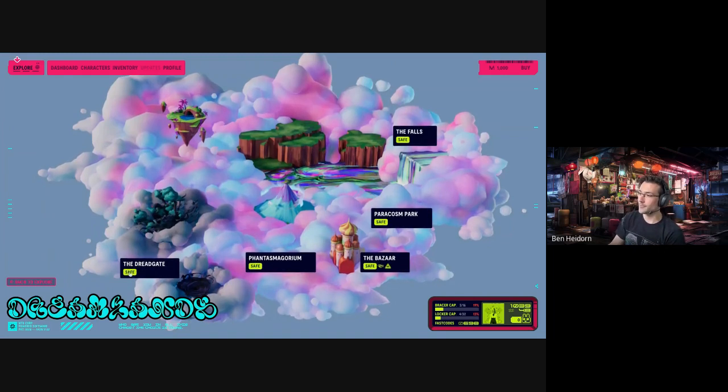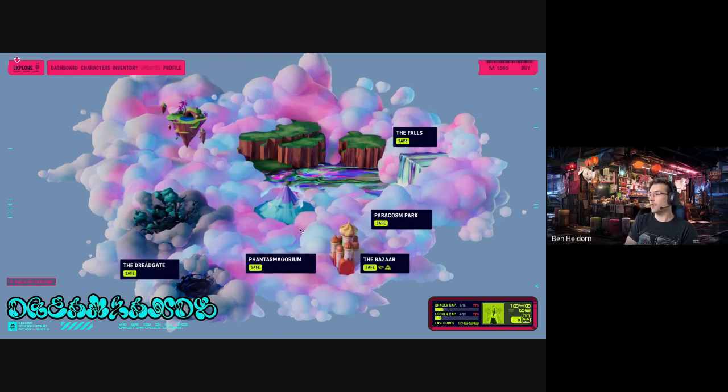First thing right off the bat, you'll see we have these new tags for safe areas all over the Dreamlands — same for Sorrow and Tombstone. If you're familiar with the lore, there are PvP and safe zones. There are no PvP zones yet, but there will be in a few weeks and you'll find out more about that soon.